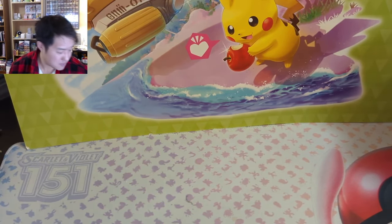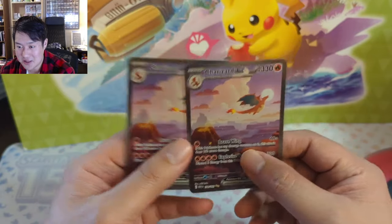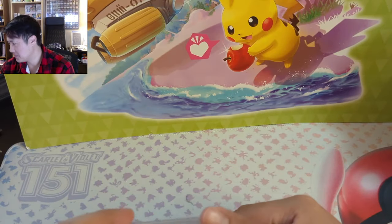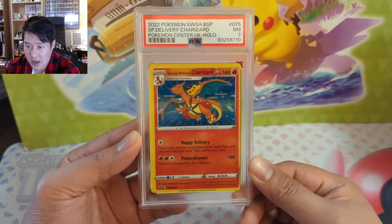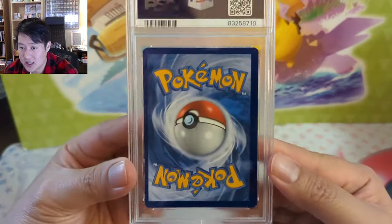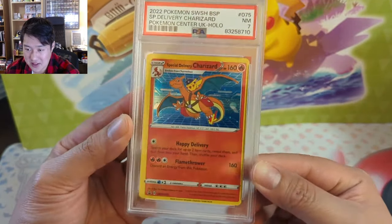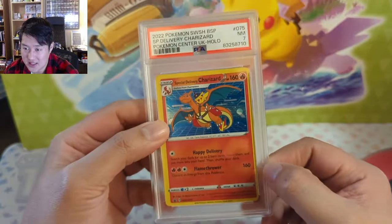We did pretty well opening some of those — I think we opened maybe five of them and picked up two more Charizards. These are ready to be sent off to PSA. They do look pretty good, although again I'm struggling to differentiate nines from tens. Wouldn't mind a nine just to have for a nice frame. We got the Special Delivery Charizard — a seven. I was hoping for an OC grade. Look at how bad the centering is. I have no idea what qualifies as OC — it's enough to bring it from a nine down to seven, yet I don't see any edge wear, so I'm disappointed it didn't get the OC.